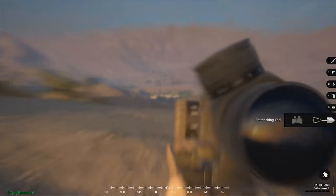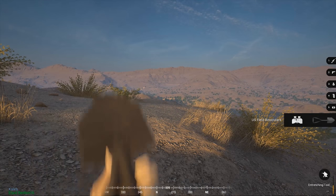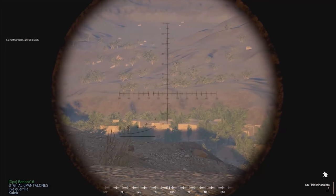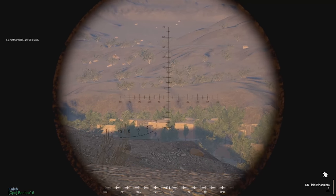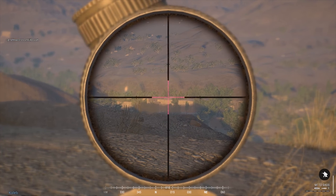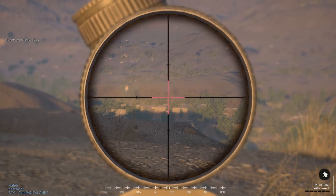So once again: looking for the target, identify the target, pull out the binocs to range, looking for something to range. I see one guy jumping up, get him in the marker, he looks like 400, swap weapons, dial into 400, line up the shot — boom, he's down.